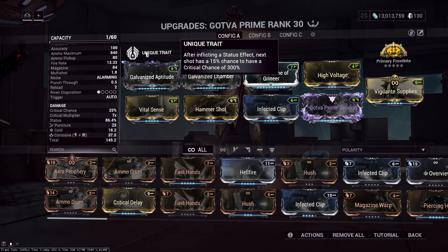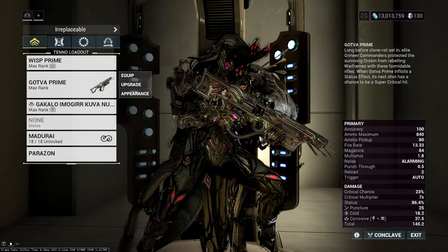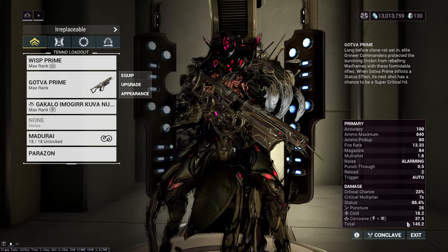The unique trait of this weapon is that when you hit somebody with a status effect, your next shot has a 15% chance to have a critical chance of 300%. So, guaranteed red crit if you get a status effect — well, not really guaranteed, there's a 15% chance to get it, but it is a red crit.